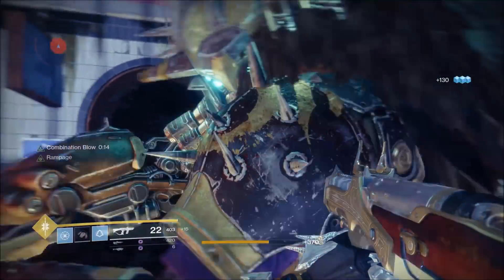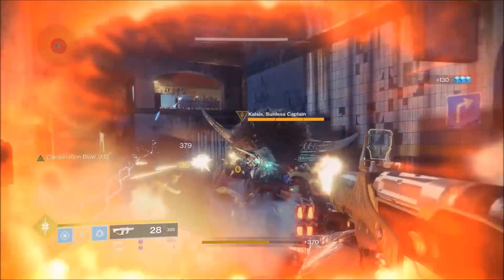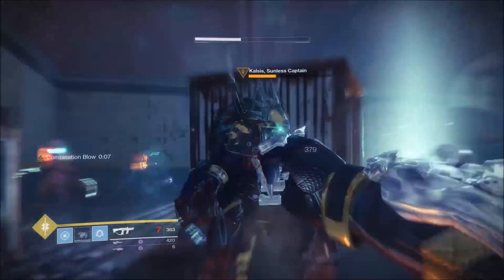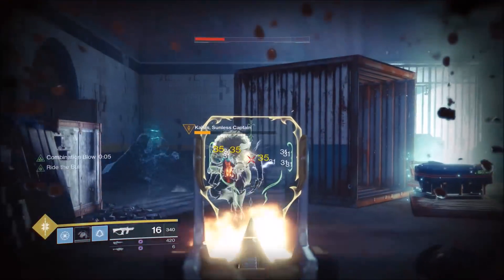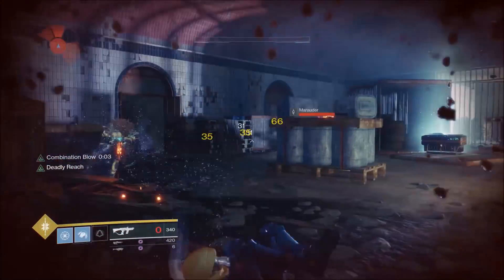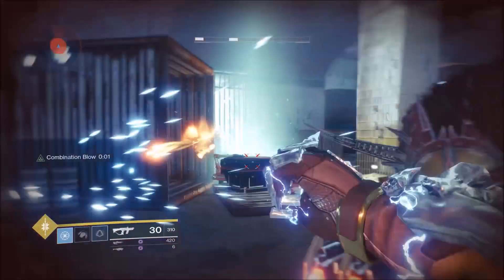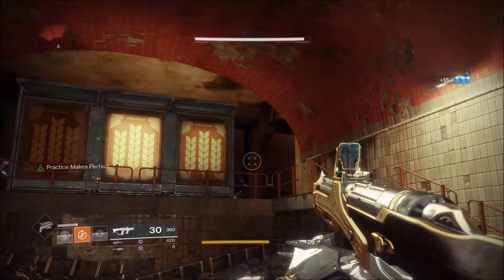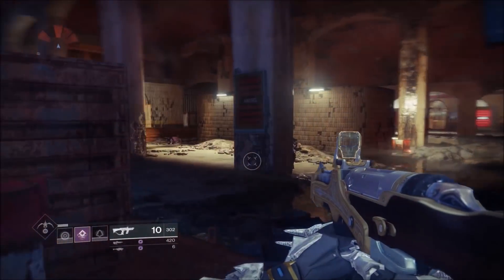As expected, hitting an enemy with a melee attack does refill the magazine of your currently equipped weapon from your reserves. This is honestly a really handy bonus to have on some weapons, particularly slow reloading weapons like hand cannons, or ammo-hungry weapons like submachine guns. The exotic perk is also triggered by hitting enemies with a throwing knife, but it's not triggered by smoke bombs, unfortunately.